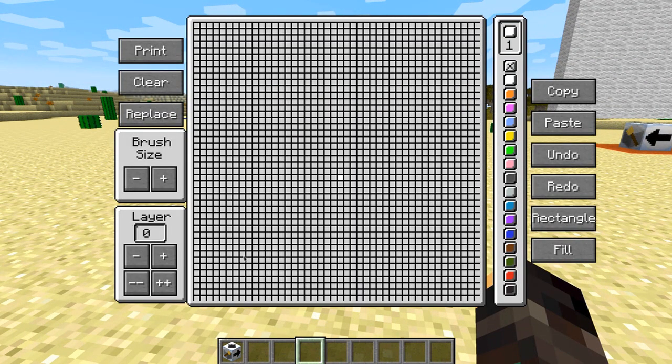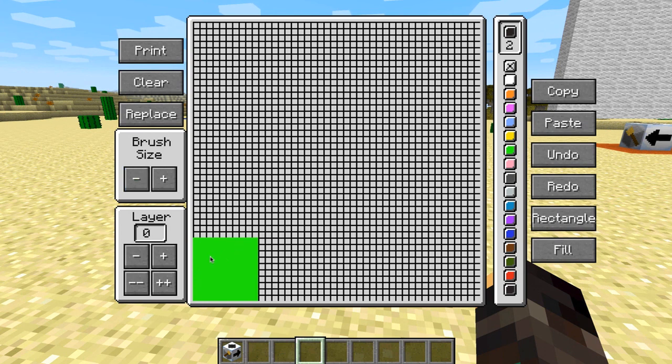I want to make just a little one. Let's do a big brush size and go green — fill that corner like so. Then let's grab black and do a brush size of two. There we go, a little slime.